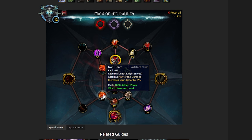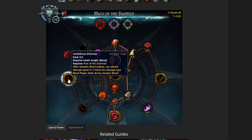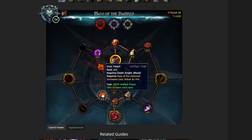The second line of golden talents — we're going to work towards Umbilicus Eternus. After Vampiric Blood expires, you absorb damage equal to 5 times the damage your Blood Plague dealt during Vampiric Blood. This is talking about Vampiric Blood — an ability you will have a lot of uptime on inside raids because of the amount of runic power you're spending on Death Strike. So we're going to work our way towards that.